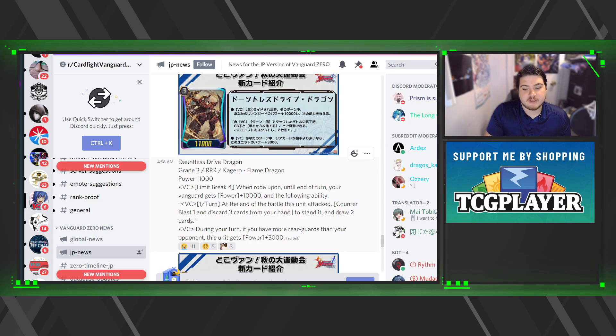Dauntless Driver Dragon: limit break four — when rode upon, until the end of your turn your vanguard gets plus one thousand and the following ability: once per turn, at the end of the battle this unit attacked, counter blast, discard three cards from your hand to stand it up and draw two cards. Drawing two cards compensates for the filtering cost. During your turn, if you have more rear guards than your opponent, this unit gets plus three thousand. If you break ride on top of him a couple of times, it doesn't hurt.